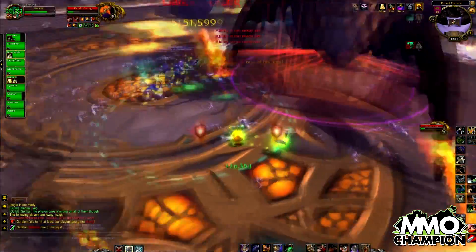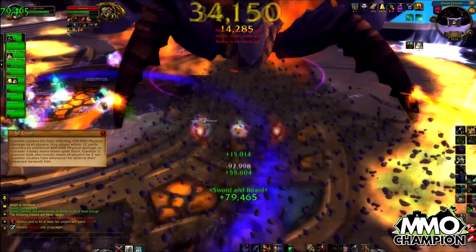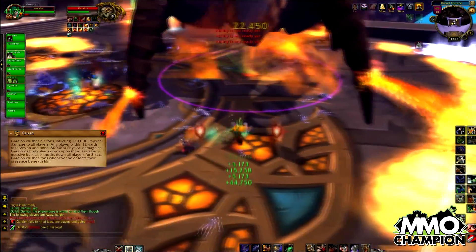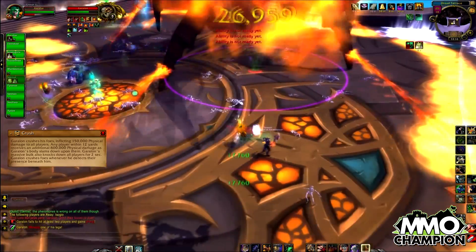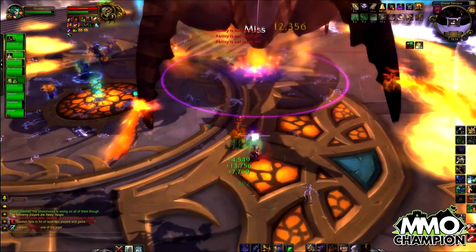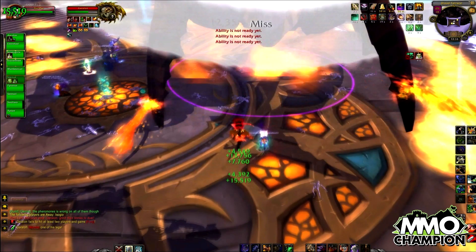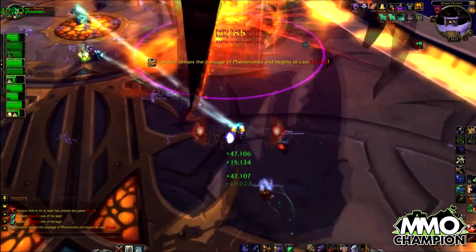Next is the Crush ability, where he will inflict 150,000 damage to all players and an additional 800,000 if they are under him when cast. Garalon only casts this ability when a player is detected underneath him, which is nicely marked by the purple dotted line, or when a pass of the pheromones debuff happens.